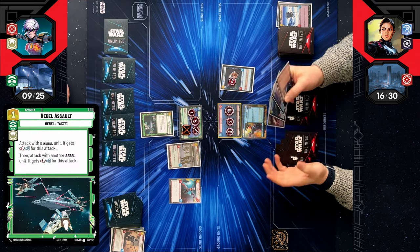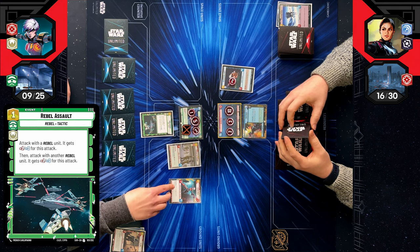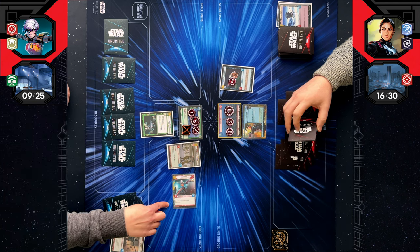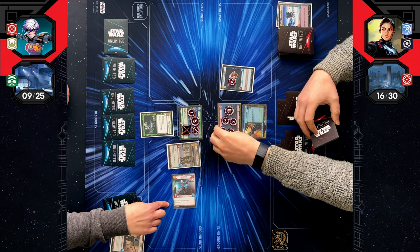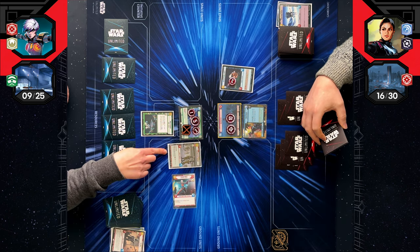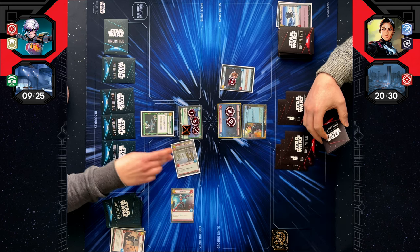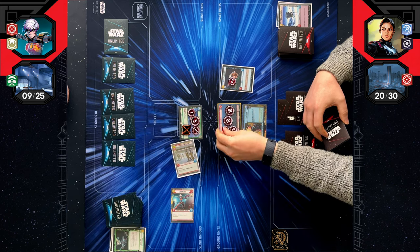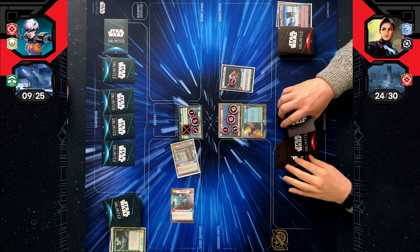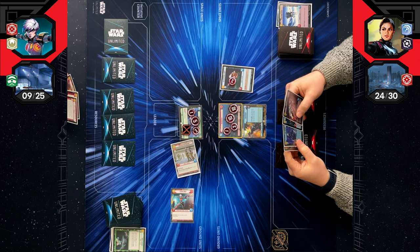I'm going to pay one for Rebel Assault: attack with a rebel unit, it gets plus one for this attack, then attack with another rebel unit gets plus one. Sabine will hit your base for three normally, and then an extra one because of her ability. That's four in total. So you're at 24 — it's a bit scary, isn't it?